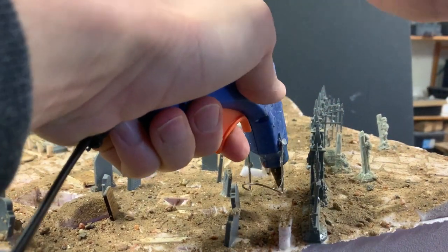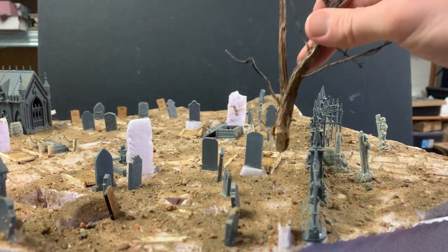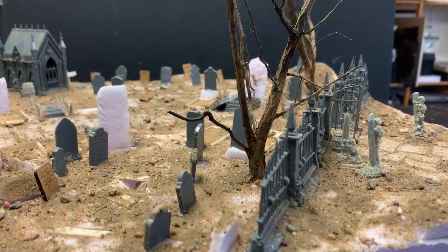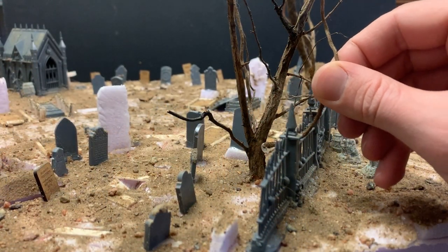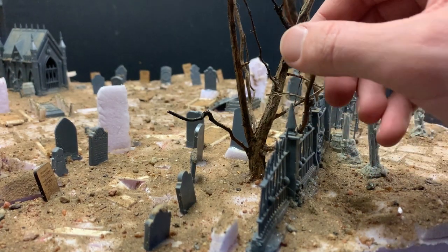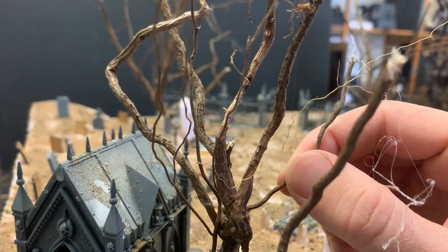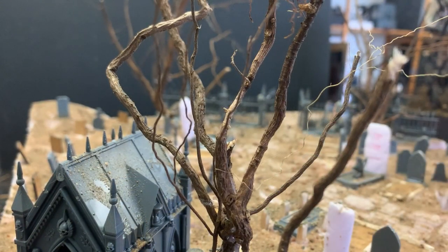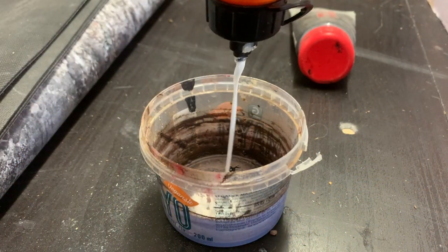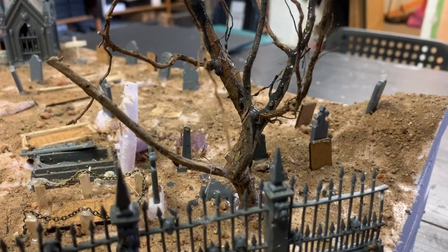Dried roots can be used with great effect to simulate trees — they add a great level of detail and realism. Since they often grow towards one primary direction, you can cut off parts and reapply them with hot glue to make sure there are branches in all directions. Drench the roots in a PVA and black paint mix, as well as some of the expanded foam grey stones, to add strength.